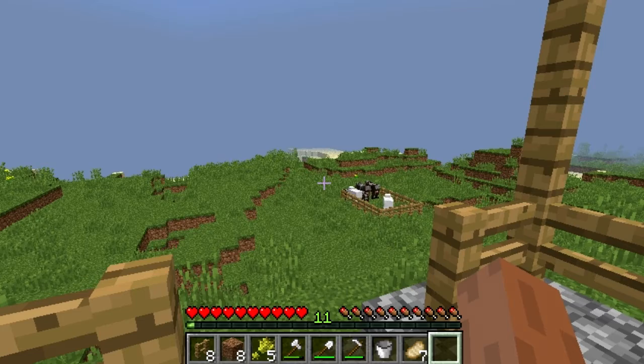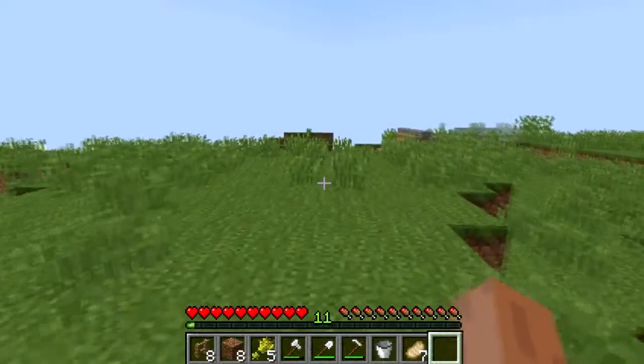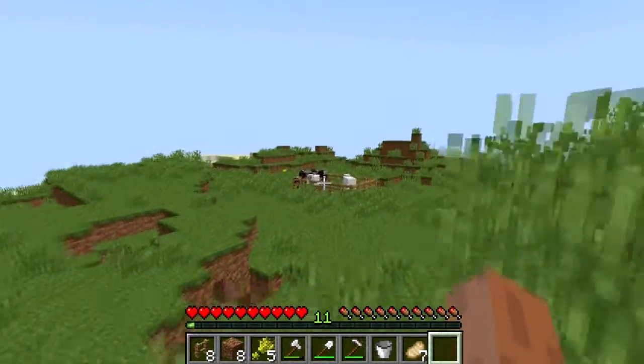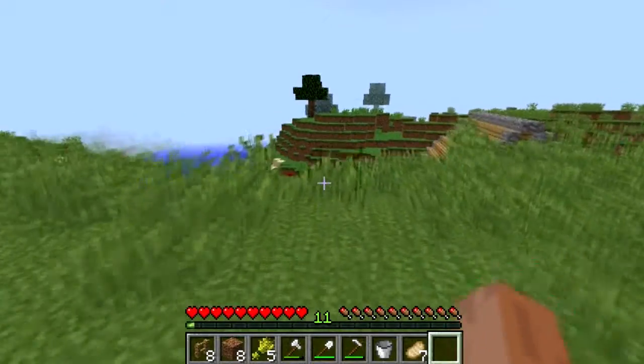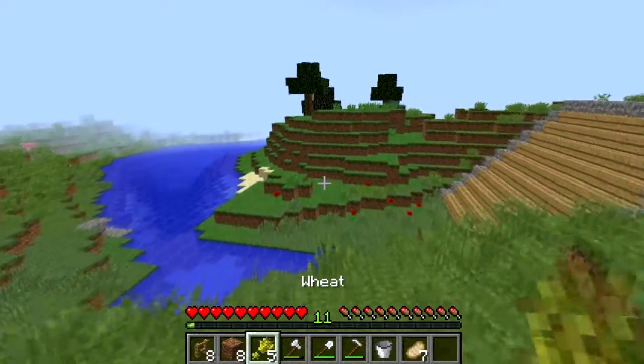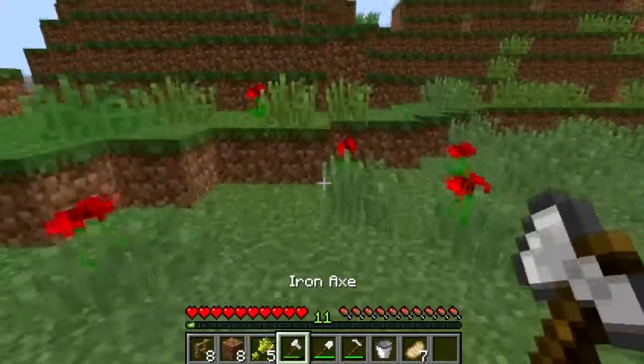We are now on Day 10. What I would like to show you today is how to make your animal pens — like the one you see over there in the distance. What I'm gonna go ahead and do is make a separate one, just to show you how I make mine.